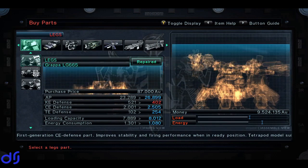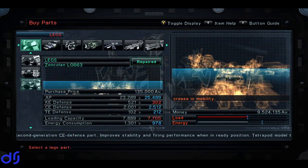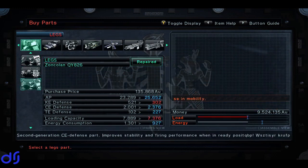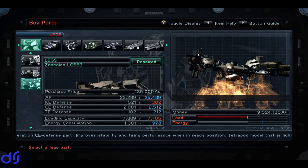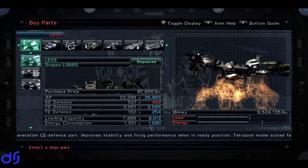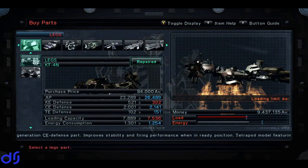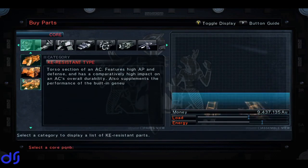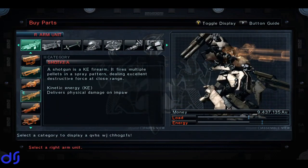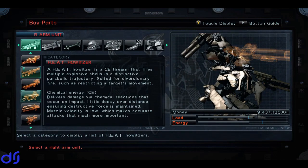It does have less loading capacity. I think I'm actually going to get the Grappa, even though it's cheaper than the Zoncolan, which would suggest it's not as good. To me it seems better. Now, the next change is we are going to get some very specialized weaponry — the longest range, hardest hitting weaponry that we can possibly afford.